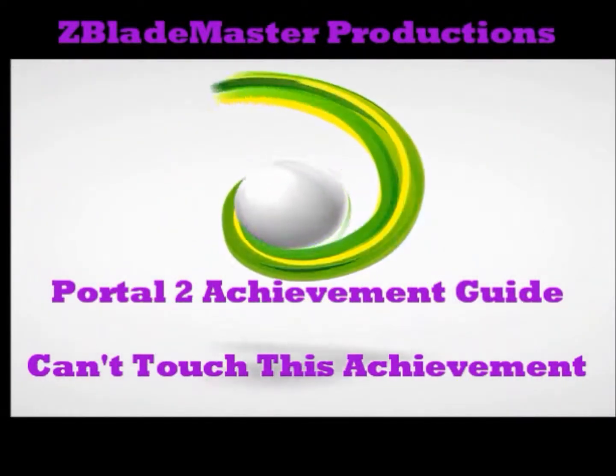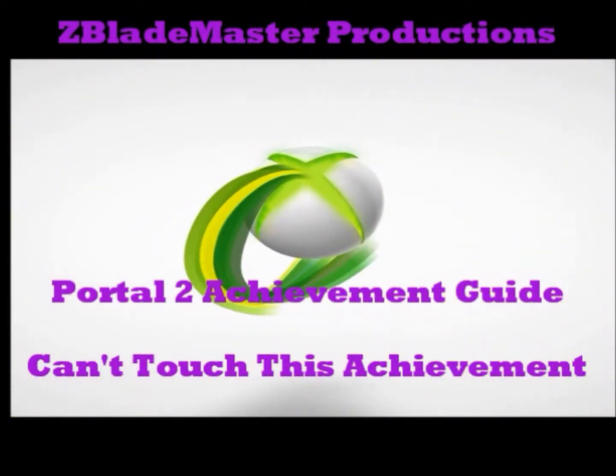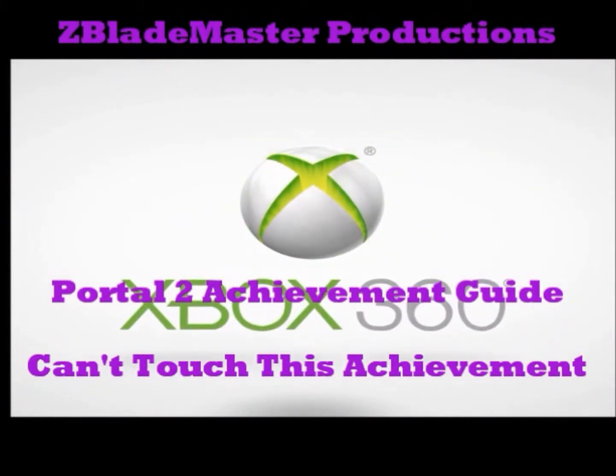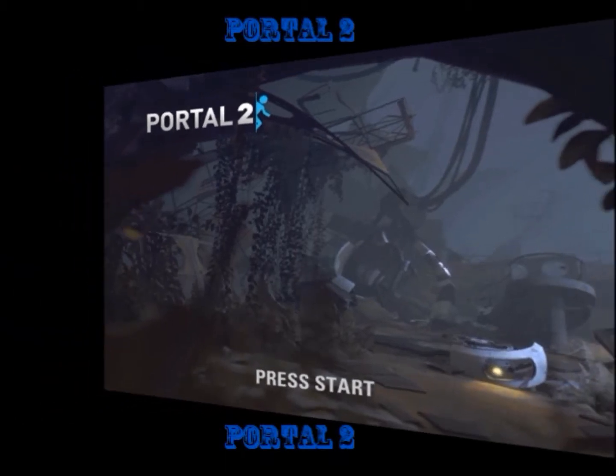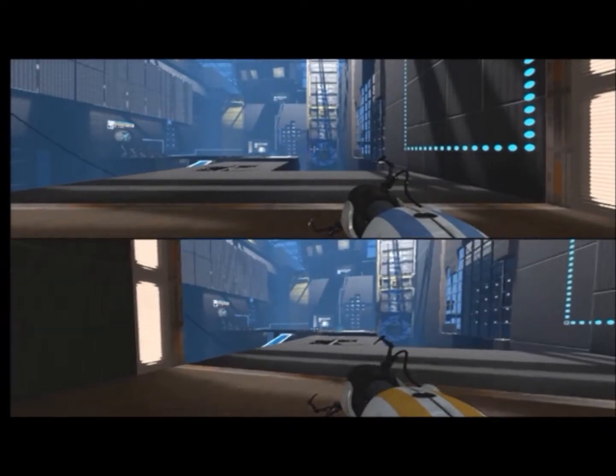Hello YouTube, this is eBladeMasterProductions here with another Portal 2 Achievement Guide video. Today we will be looking at the Can't Touch This Achievement. To get this achievement, you must dance in front of a robot while standing behind a laser bridge.